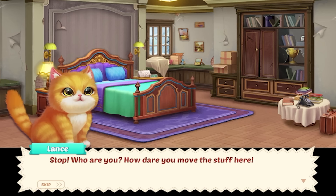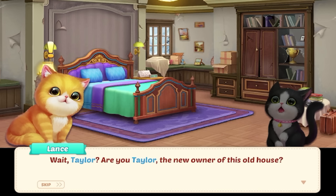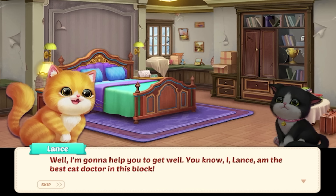'But I live here. This is my house!' 'This is Taylor, and I'm Kitty. We're new here — well, I've lived here, but Kitty's new.' 'Taylor? Are you the new owner of this old house?' Logan's checking on the other kitty. 'Taylor, you've saved an ill kitten. Looks like you're a good person.' 'Taylor is the kindest human ever.' 'I'm going to help you get well. I, Lance, am the best cat doctor in this block.'